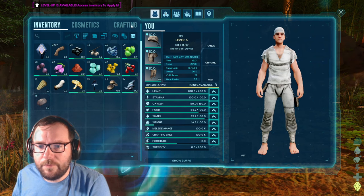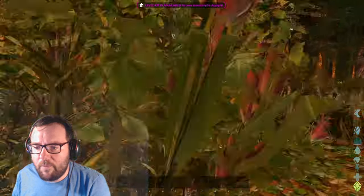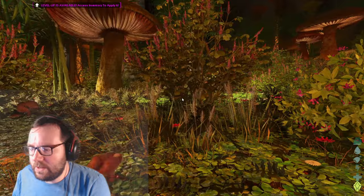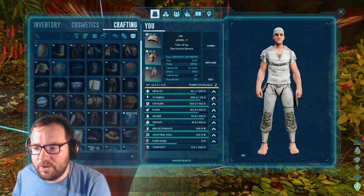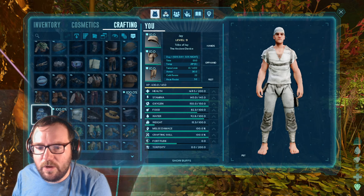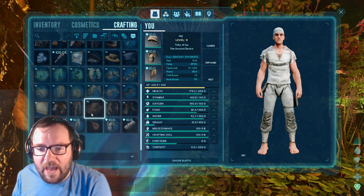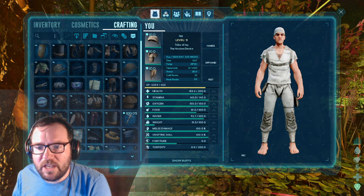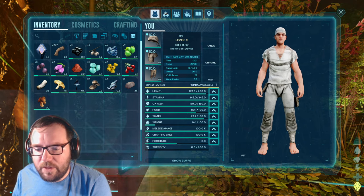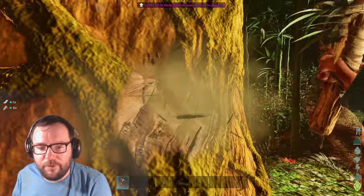Alright, let's at least make a pick if we can. We just need a bit more thatch. We got a rare mushroom from that. Alright, we got three more levels — let's pump that into stamina so we can at least run from danger if we need to. Wait, we got aberrant ghillie armor? I gotta try that on at some point, that looks really cool. Alright, making a pick. This will be great. We've got a very convenient place for crystal so we can make an awesome spyglass if needed. Let me get some flint and thatch — let's get a hatchet going.